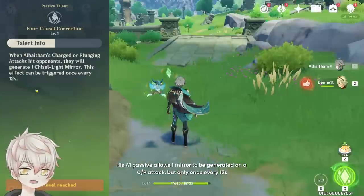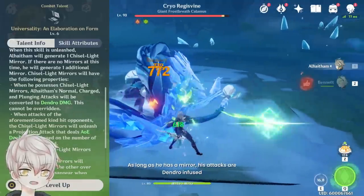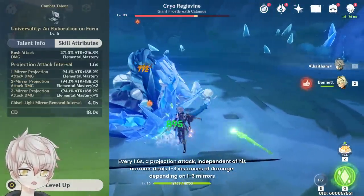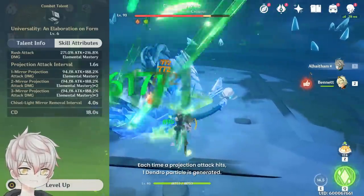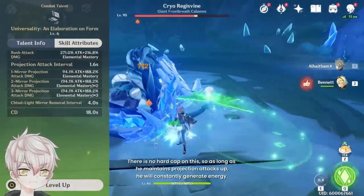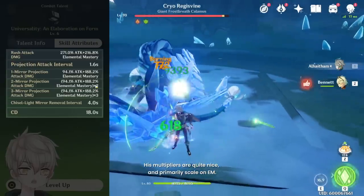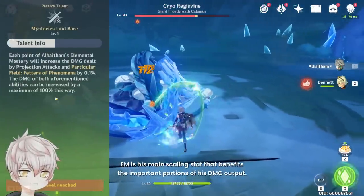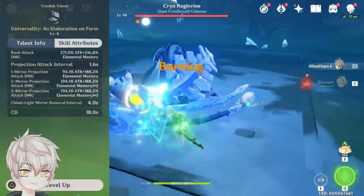His A1 passive allows 1 mirror to be generated on a charge or plunge attack, but only once every 12 seconds. As long as he has a mirror, his attacks are Dendro-infused, and every 1.6 seconds a projection attack — independent of his normal attacks — deals 1 to 3 instances of damage depending on 1 to 3 mirrors. Each time a projection attack hits, 1 Dendro particle is generated with no hard cap, so he constantly generates energy. His multipliers primarily scale on Elemental Mastery, and combined with his Ascension 4 passive, Elemental Mastery is his main scaling stat. His Elemental Skill has an 18-second cooldown, but with his A1 passive and burst, mirror uptime is essentially 100%.